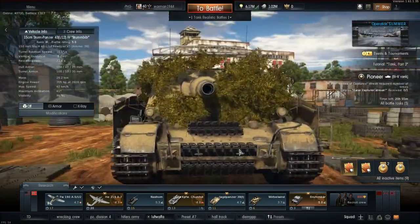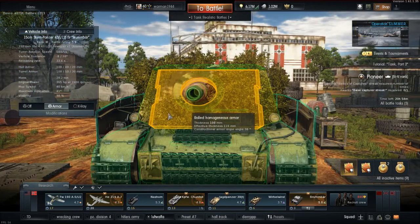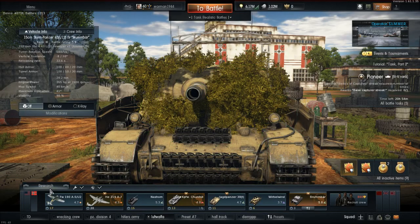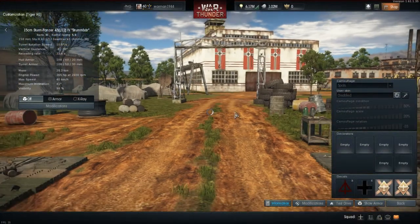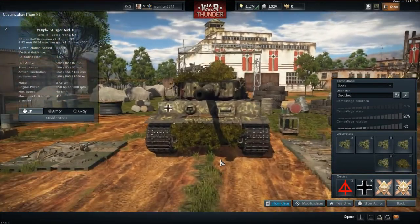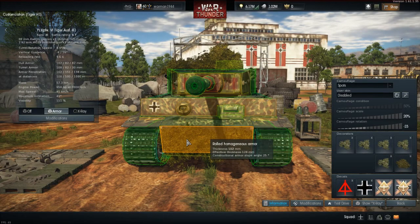One other thing I wanted to compare this to would be the Tiger H1. It's 100mm — 50 and 50 is 100 — so 100mm is fun armor, let's just say. So on the Tiger H1, my beautiful design on the Tiger — this Tiger is gorgeous — but show the armor here: 102 on the lower plate. I thought it was 80, but whatever. So that's pretty well like the Brumbar.